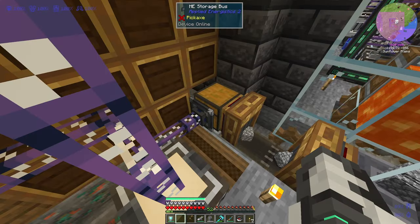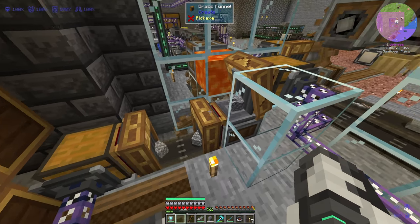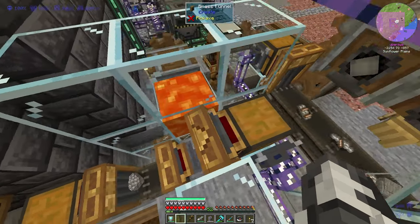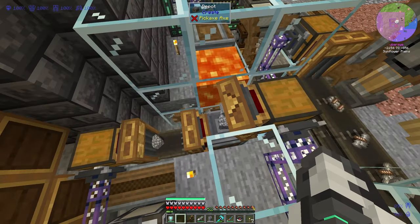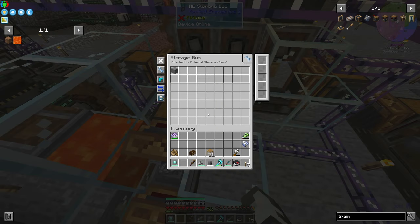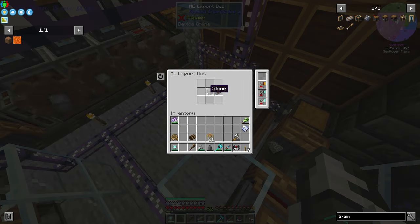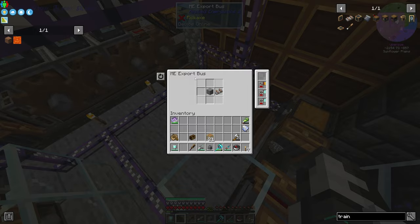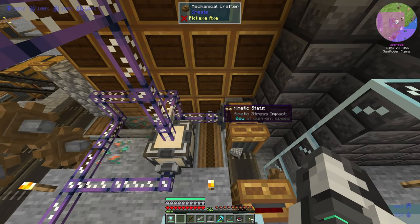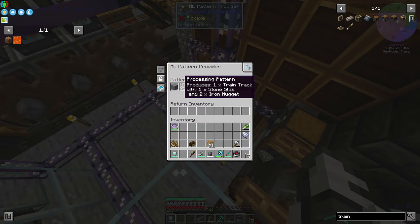On the first chest, I have a storage bus on a separate network. Then I have a brass funnel that takes out the cobblestone. Cobblestone goes into the next brass funnel and then goes up on the depot. Here you can see the encased fan blowing into the lava, which is heating up the cobblestone. The final stone is then put into the chest, which this storage bus is taking out into a little private network that's only hooked up to the pattern provider. I have my export bus set up to only take out stone and tracks, and it's only my pattern provider here that's hooked up to the main network — everything else is on a separate subnetwork.